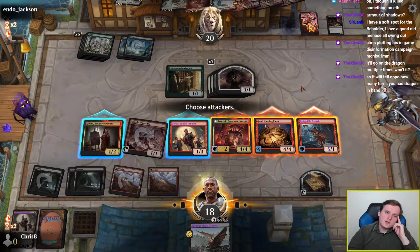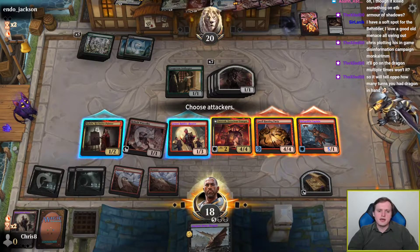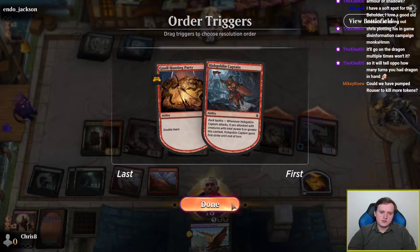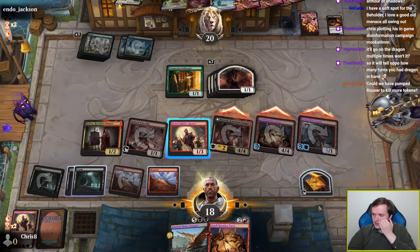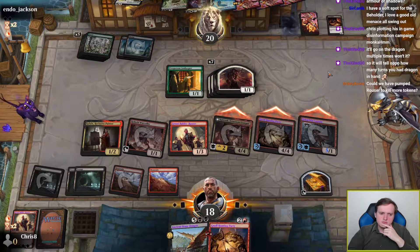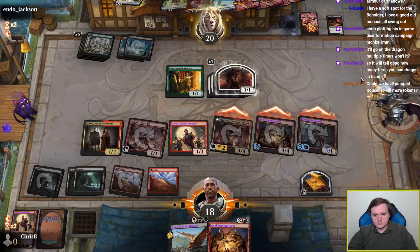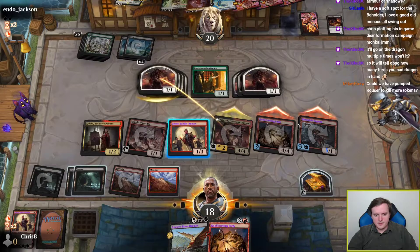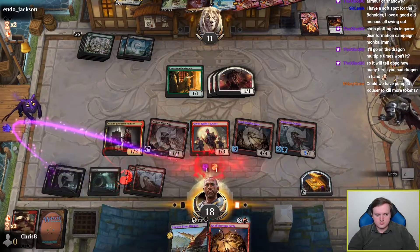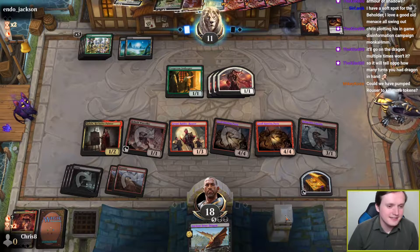The question is whether I swing with the Rabble Rouser, and if they find a white source, I need to be able to block that horn. I would jump block with Kalane first before Rabble Rousers. I want some blockers on the back swing, like three, if they decide to just swing with every creature on their board. Could we have pumped Rouser to kill more tokens if they block? I'm kind of expecting that quad-blocks Sarevok and not much else.